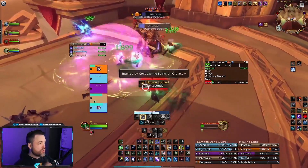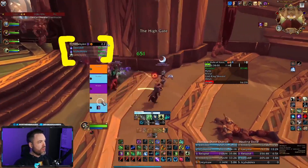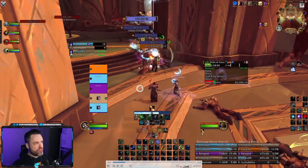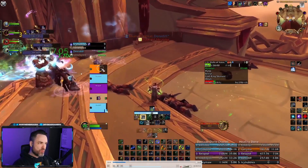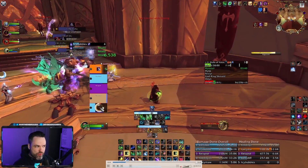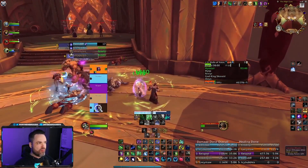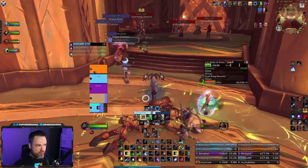The next one is Interrupt Tracker. You can see on the left side of the screen — it shows everyone in my group, all of their interrupts, what they interrupted, the icon of the spell they interrupted, and how long is left on their cooldown. There are several that do this; I use Interrupt Tracker because it's really clean and you can put it anywhere on your screen. It's super useful for Mythic Plus — if you're wondering whether to use your interrupt, you can see exactly whose is ready and whose isn't.